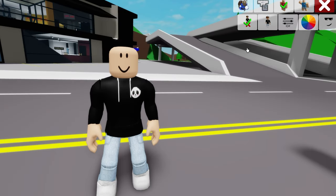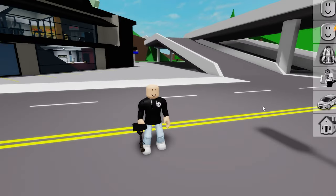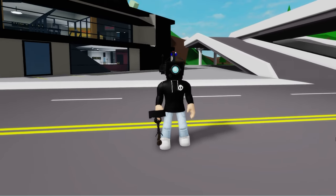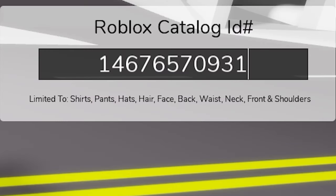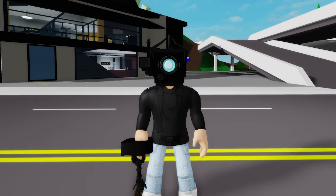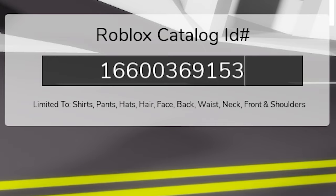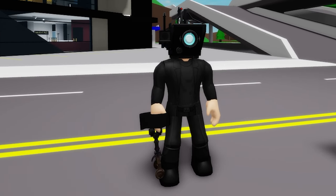Go back to Brookhaven and refresh your avatar, and you will see that the claw is there. From here, we can introduce ID code 1559-198-6000 to get this CCTV broken head for our Titan Cameraman, followed by ID code 1467-657-0931 to dress our character with this dark top, and ID code 1660-036-9153 to add the matching bottom pants for our Titan Cameraman outfit.